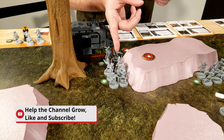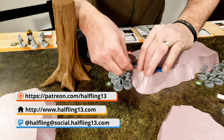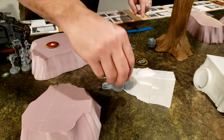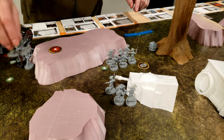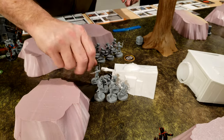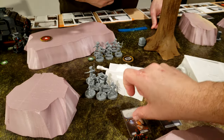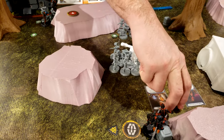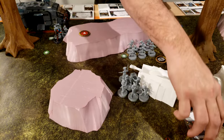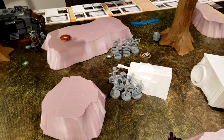I'm going to activate these Pykes and move them up to the box — that's the leader and one and two, piling around him. You're going to get a targeting rangefinder or a holoprojector. That one gives you Marksman — I'll take Marksman.